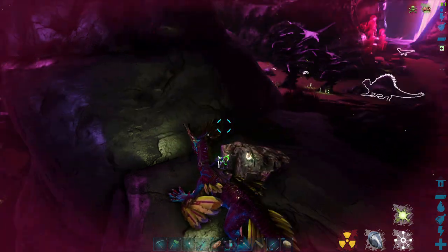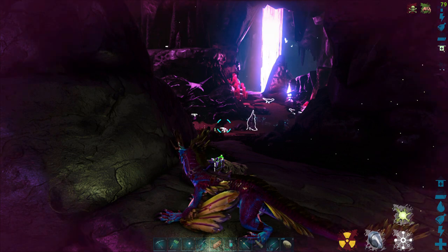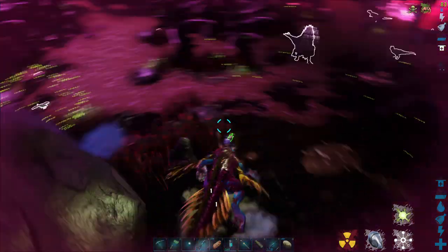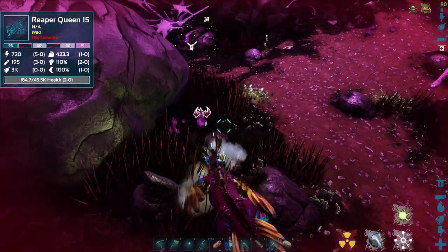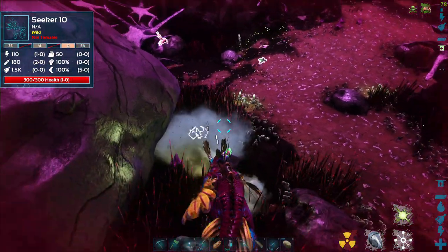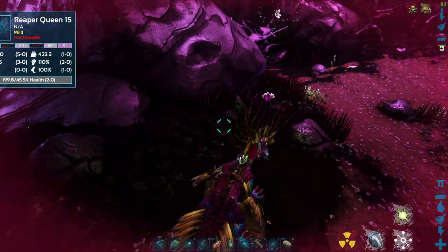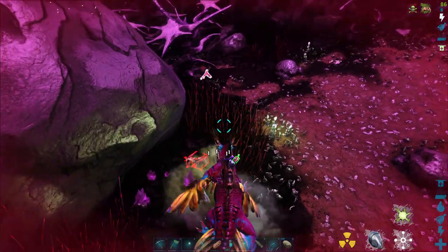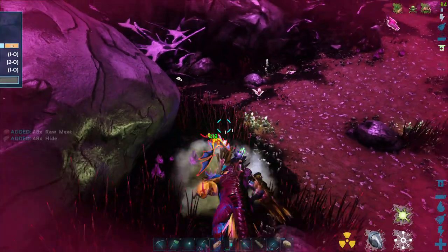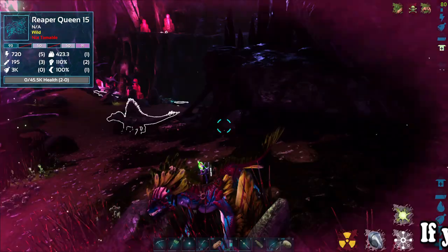I stood here for a bit and got beat up pretty bad. She wasn't attacking me so I was just healing a little bit. I hit a seeker without hitting the reaper queen. If you guys know what I'm doing wrong, make some comments and tell me, because that didn't work. We're going to heal a little bit and then head to find another one. I'll speed the video up for part of the next attempt.